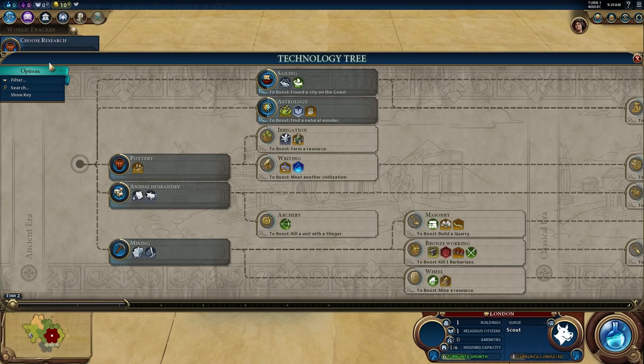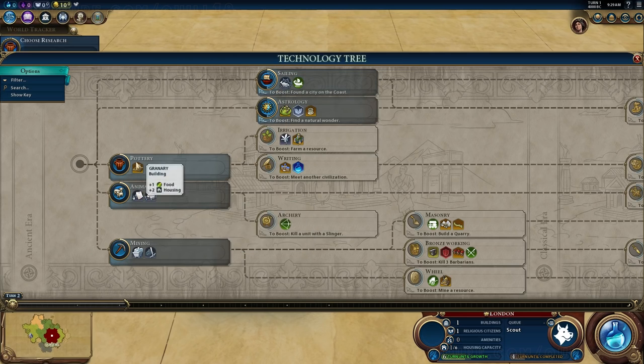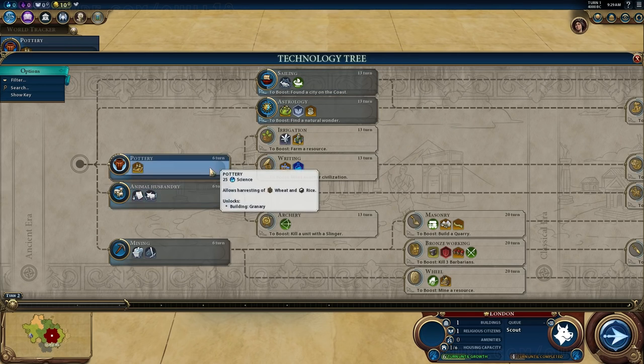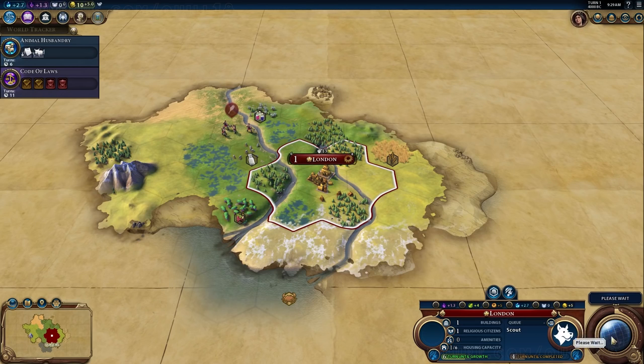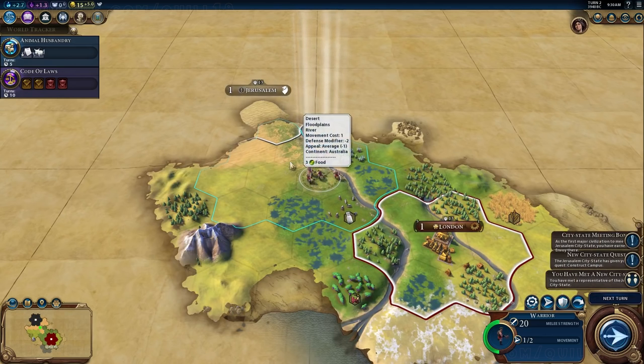Here I'm picking my initial technology. One of the things I'm not able to do is scroll far to the right — under the terms of the preview, we couldn't show the late game technology or social policy tree, since it hasn't all been announced yet. We also can't show the Civilopedia because it has a lot of late game information. I'll also remind you that all of the numbers are very much subject to change — nothing is fixed.